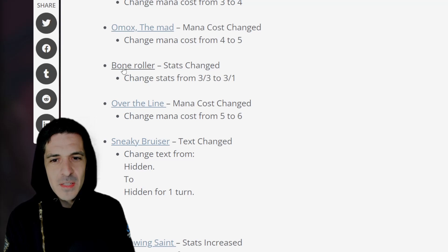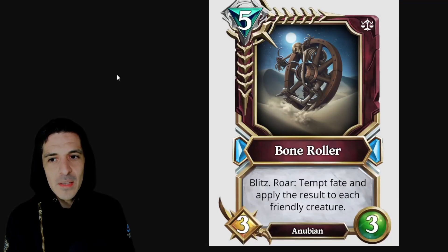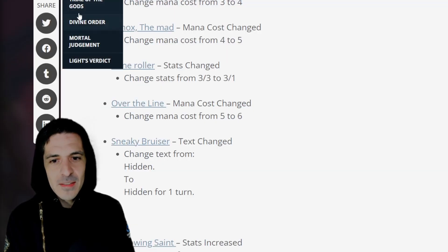Bone Roller isn't getting changed either — I guess they're going to roll that back. I was wondering why it was going to get nerfed because it is never played. It's a 5 mana Blitz, Roar, Temp Fate, and apply the results to each friendly creature — a 5 mana 3-3 with Blitz. Definitely a win-more card, right? Like you have to have board in order to get value out of this. So I was wondering why they were going to nerf it, but I'm glad they're not.